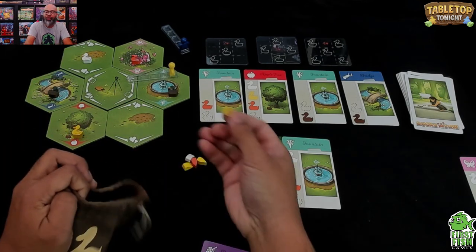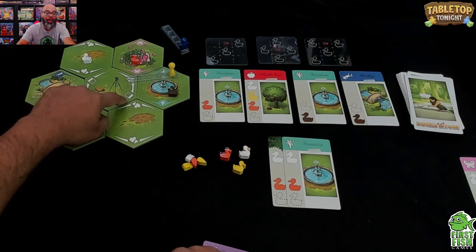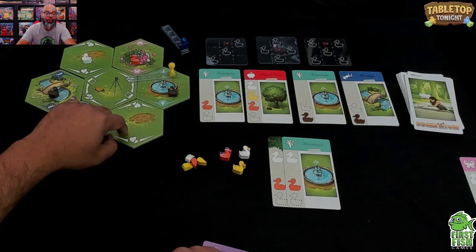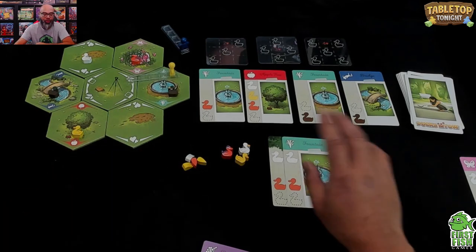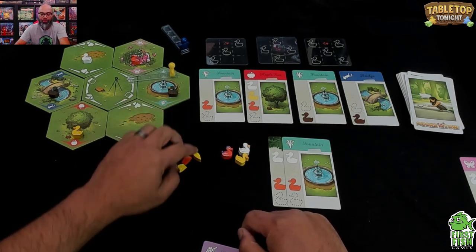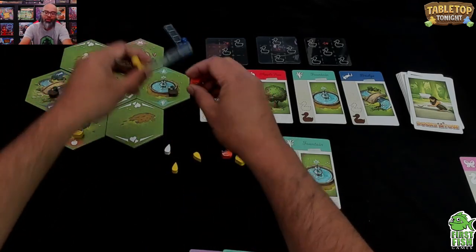After dropping off, I draw one random duck from the bag for dispersal — it's a yellow duck. Looking at other options: the gift shop tile lets you either draw two new location cards or get two food of your choice. There's also an Adopt tile where you remove ducks from your tow, place one on a completed location card, and disperse another.